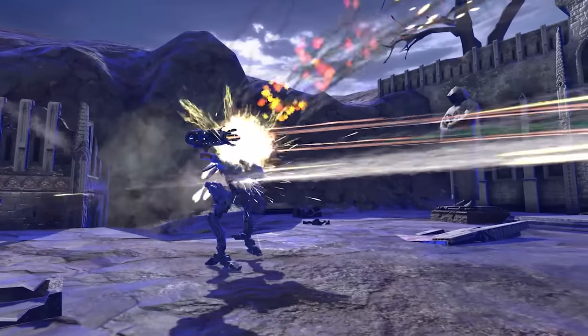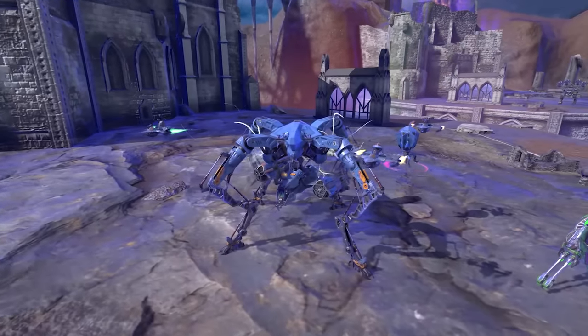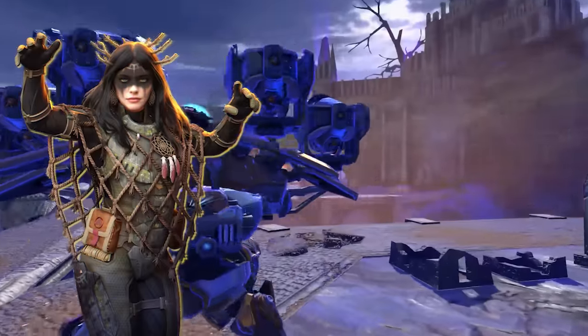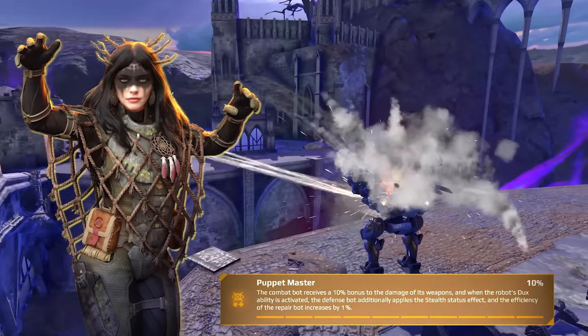This is what makes Dux so dangerous. If you don't neutralize it quickly, the robot will keep replenishing its Aegis and repairing the hull — all while its bots keep chipping away at your armor. Someone told me it's possible to boost those bots even further, like adding stealth on top of the Aegis. But that really would require that.